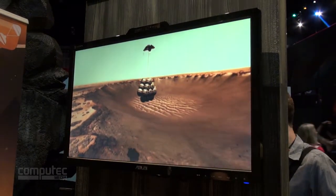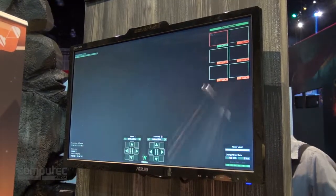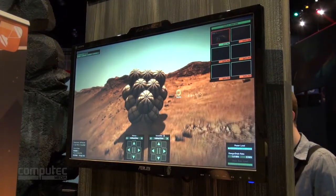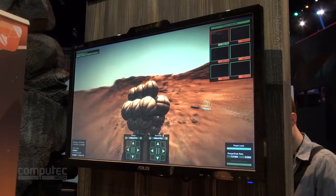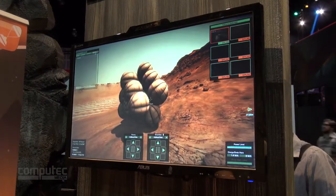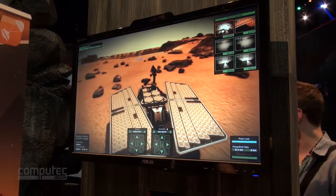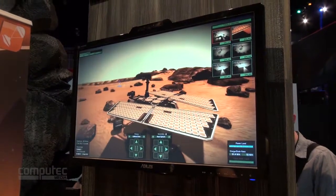You'll notice over here a landing rover. I'll just jump in here, and you'll notice the small rover tucked away inside this landing capsule. We do have full simulation, so as you can see it is bouncing around the terrain as it would realistically. While it does so, I'll switch to the other rover.